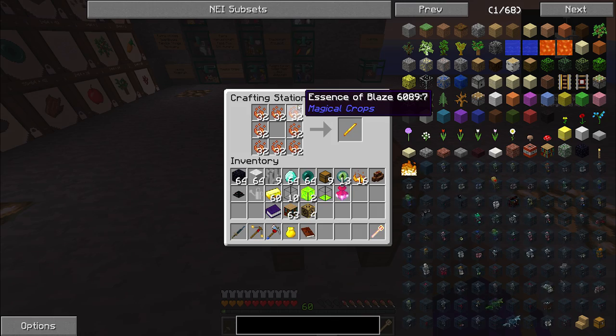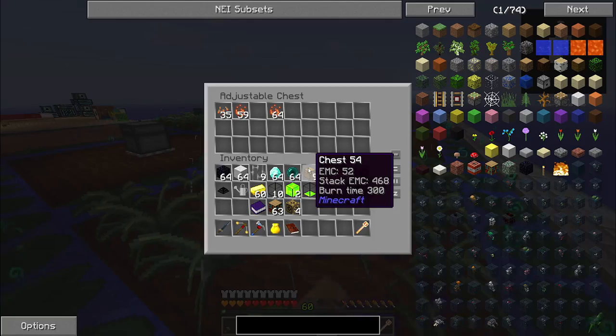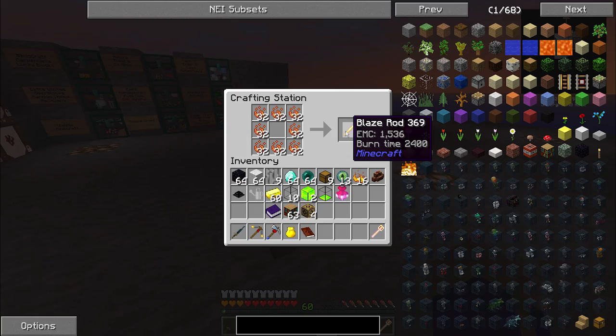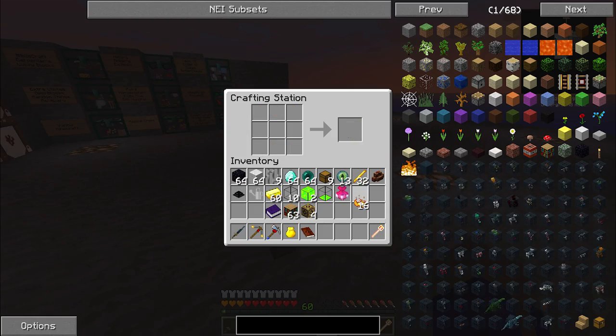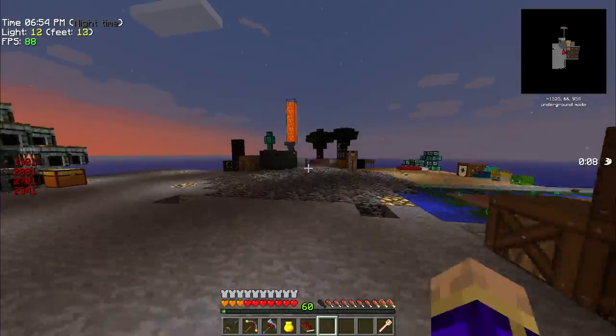I set up a farm full of blaze seeds which is ticking away and creating blaze essence for me. Now I have a really large supply of blaze rods, which is awesome. I feel that I could adequately duplicate that now.